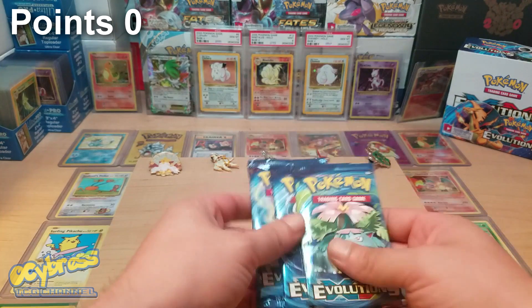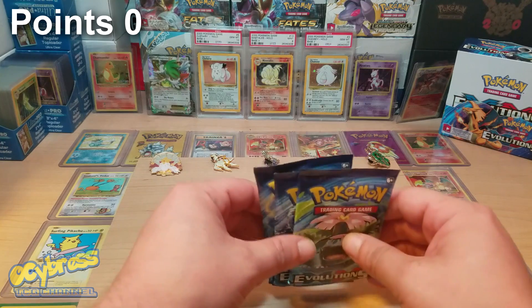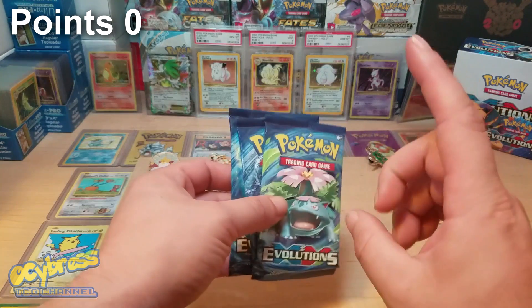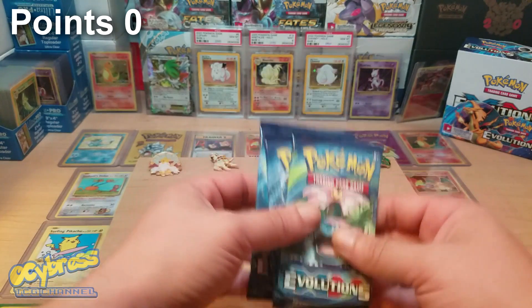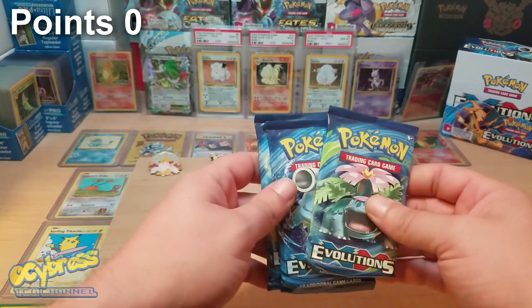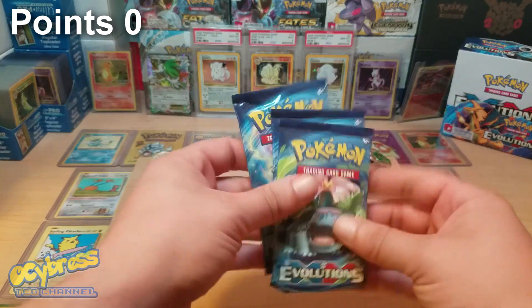The point system is per usual: reversed holos are one point, holo rares are two points, ultra rares are three points, full arts are four points, and secret rares are five points. This is what me and pokebolt have decided on.